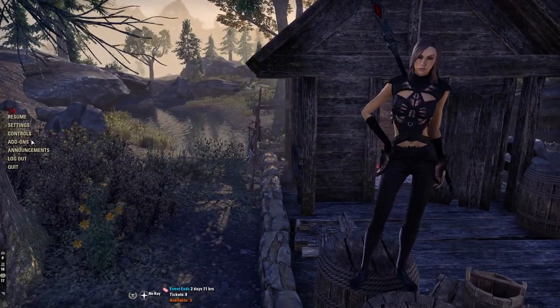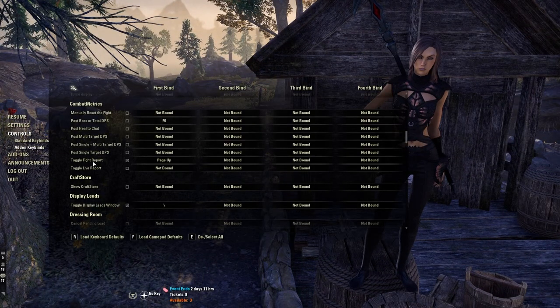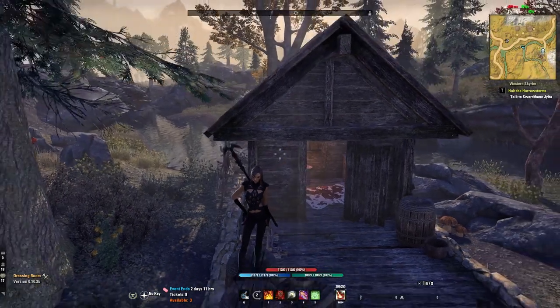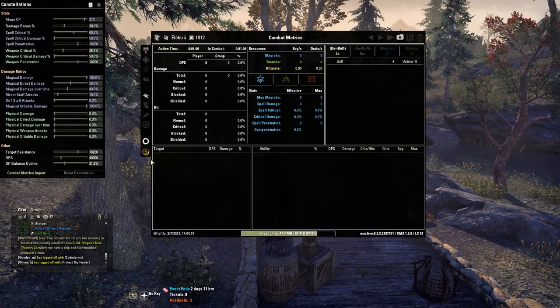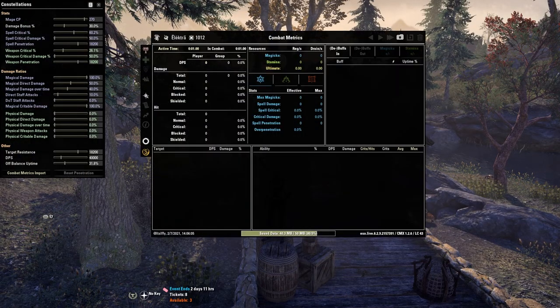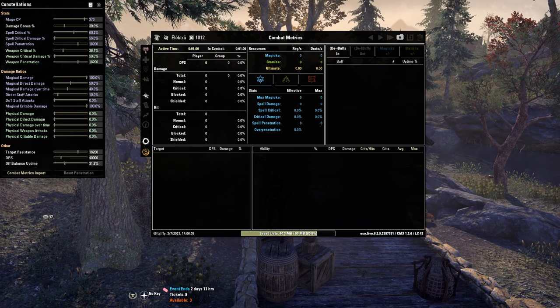First of all, to open CMX, go into control settings and bind it to a key — you want to bind the toggle fight report. You can also type /CMX into the chat to bring up the window. I'm going to load one of my passes that I've saved to use in this example.